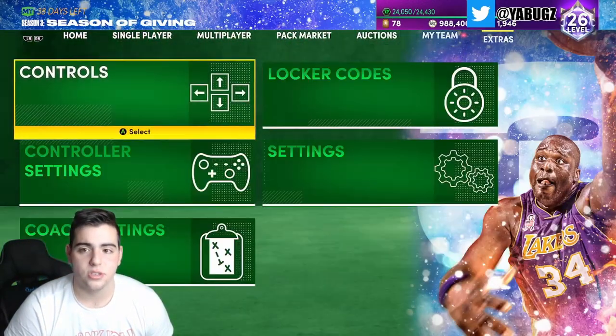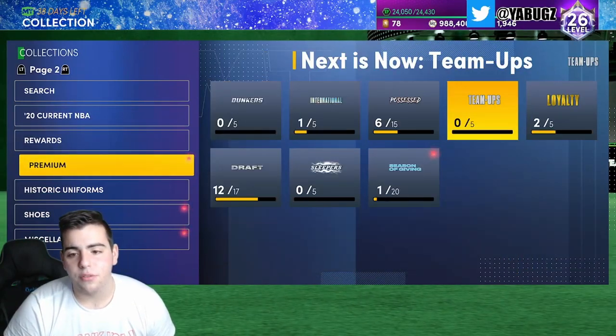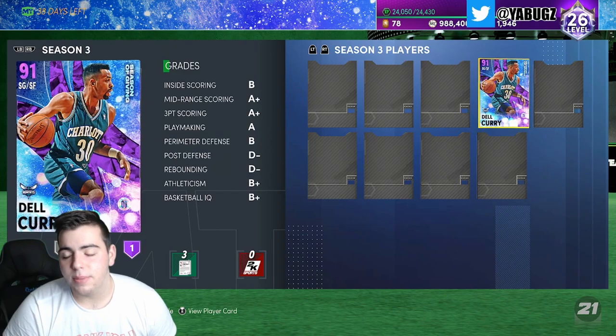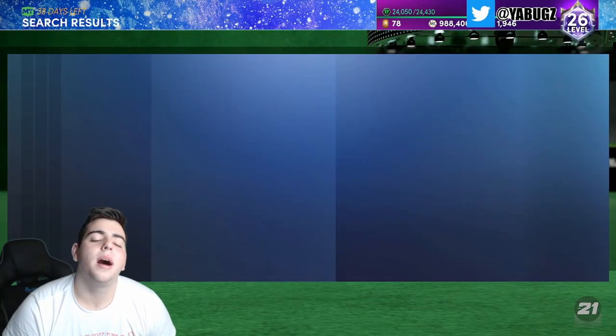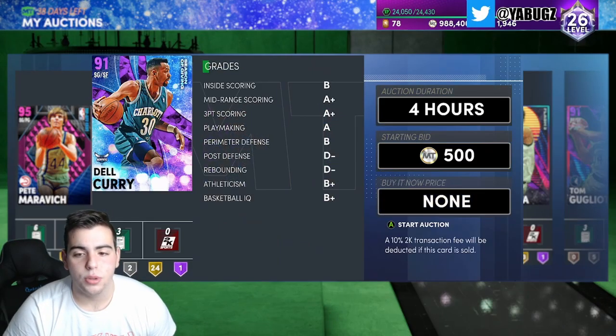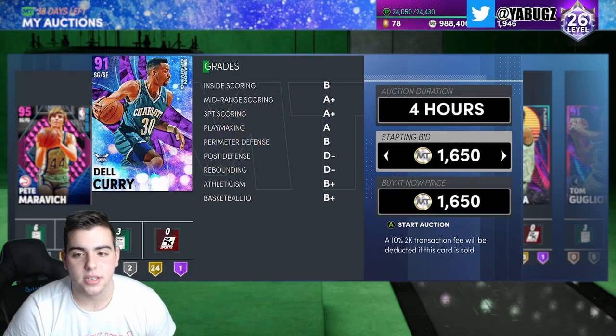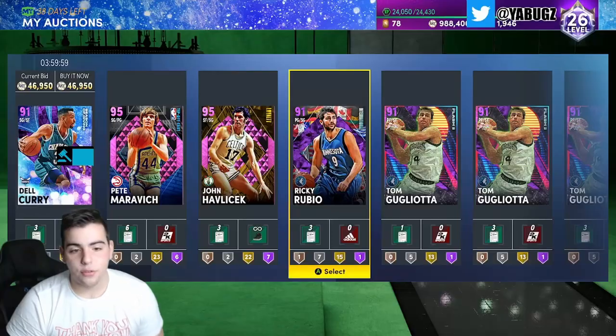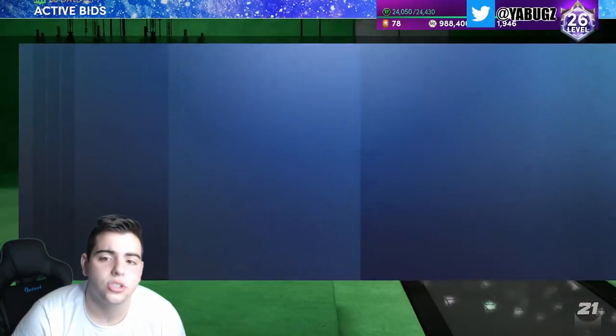For some reason I get my best pulls within the first three packs. If you have a pack addiction, I highly recommend you only pop three packs — that's it, three packs is all I recommend. I'm putting Del Curry up for 46k for an amethyst, hopefully he sells right away.